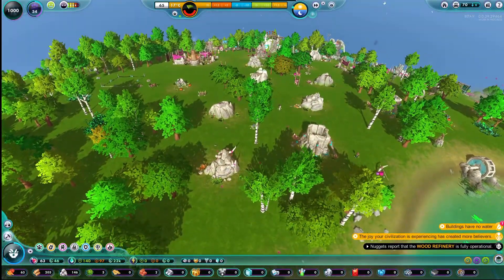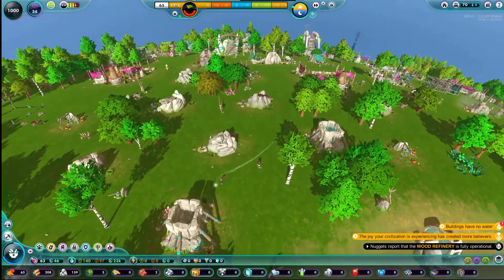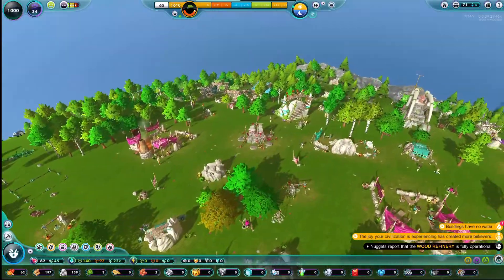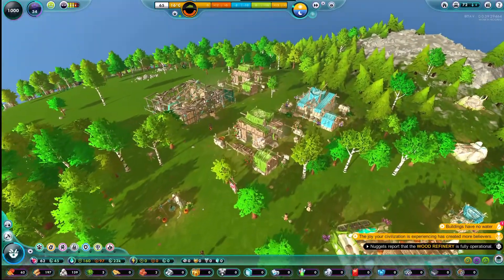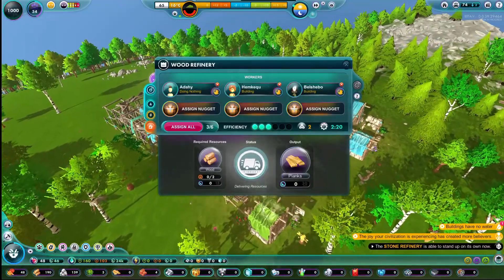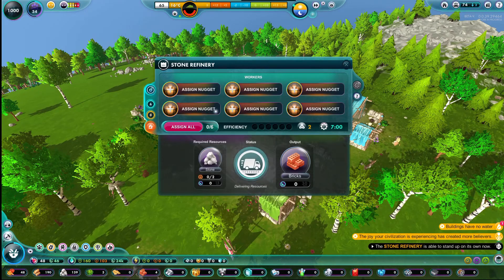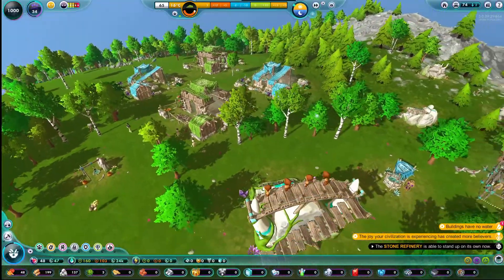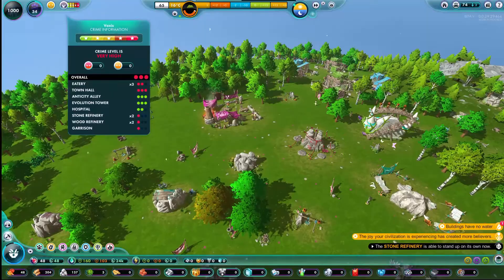The wood refinery is fully operational. Let's go ahead and look at our water — it's getting there. Nothing in any of our other reservoirs yet. It's working efficiently with six in one and three in another. This one needs people. People are starting to slowly trickle in there. Hopefully that will take care of this crime rate — it's very high.